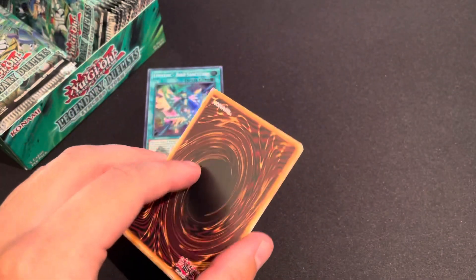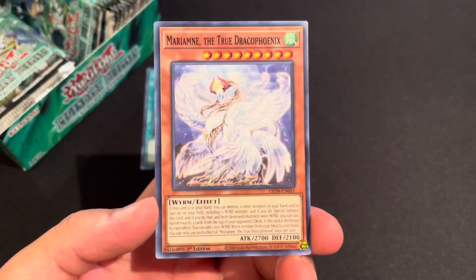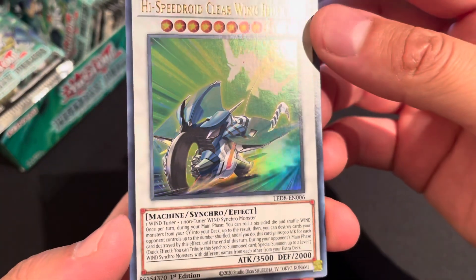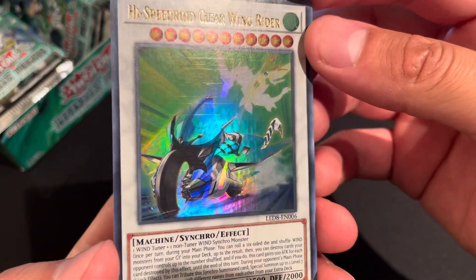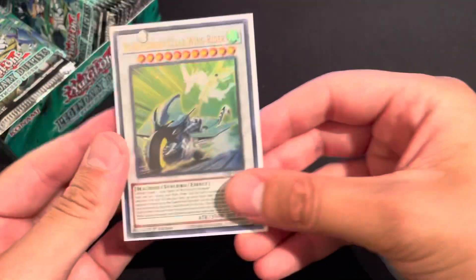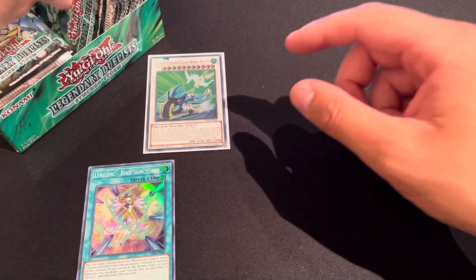One cool thing about these packs is that there are only five cards — I personally prefer four or five card packs. Spirit Tarotop is a really good reprint. Oh, High Speed Roid Clear Wing Rider — this is one of the cards I wanted to get! It might not be the best card but look at those print lines and scratches — still, it's one of the ultras I wanted.